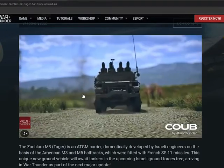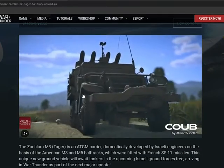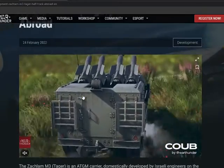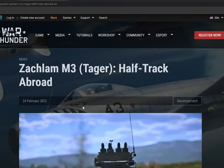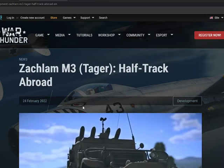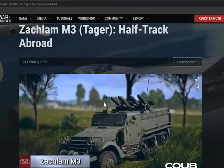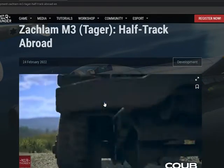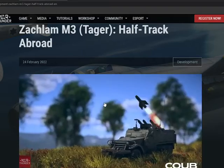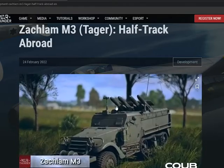The first one I think is a pretty interesting machine. If it will bring anything new to the game, I doubt it, but I think it's still interesting and different. Now I'm going to say this completely wrong — the Zekyllum M3 Tiger — that's basically an American half-truck with four SS11 or SS2 missiles on it, an ATGM tank destroyer.